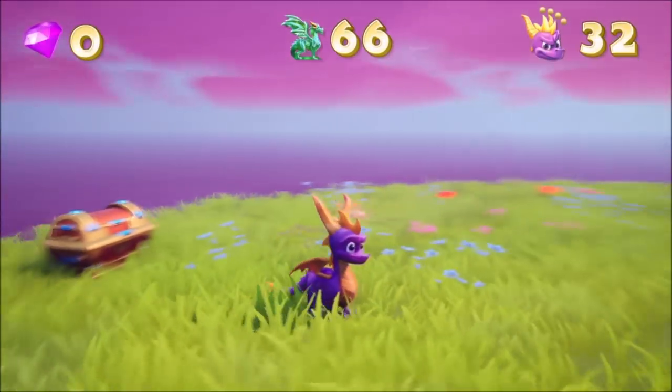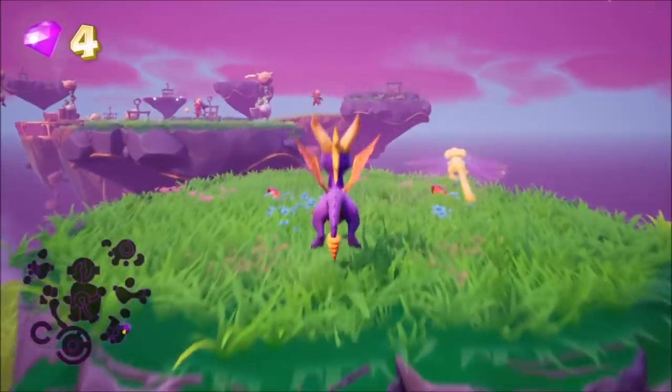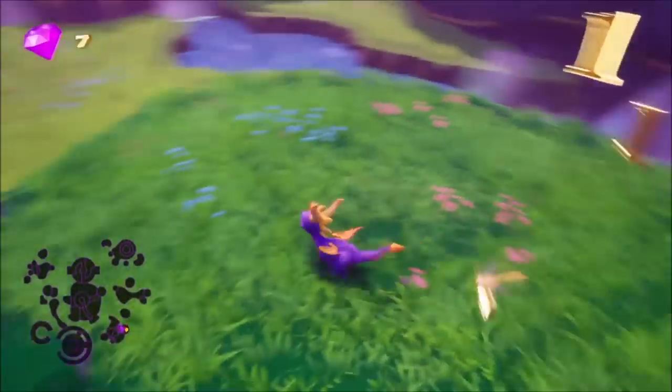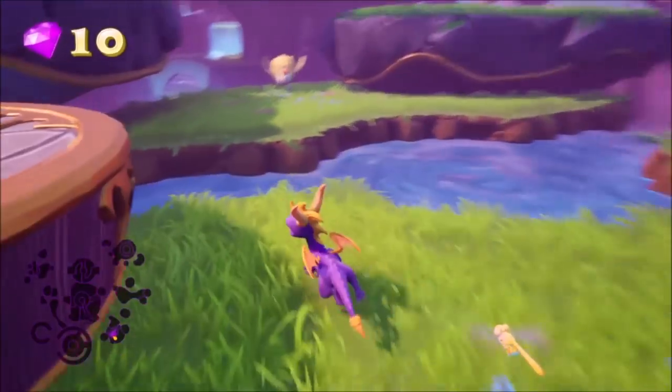At the start of Lofty Castle, you want to turn around making sure you get these chests and gems over here. From there, just clear out all the enemies on the bottom ground, go up the platform, use the teleporter, and then glide from platform to platform taking everything out.